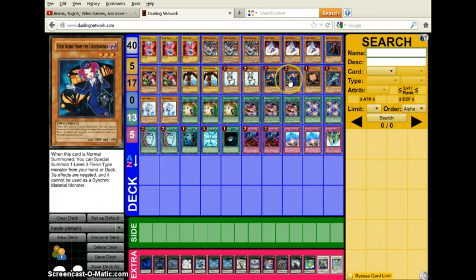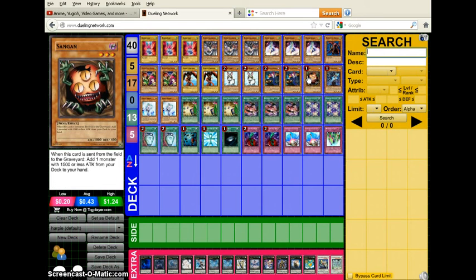I run Tour Guide and Rabbit because this deck doesn't have many strong first-turn plays. Tour Guide gets me into Sangan, and Sangan can search Rabbit. When I summon Tour Guide, I go for Sangan — I rarely XYZ that turn. I usually wait for them to run over Sangan so I can search Rabbit and then go off with the Harpies. Tour Guide really works in this deck, and I do side two Dark Bribes as well.